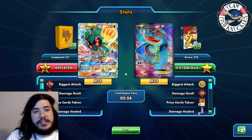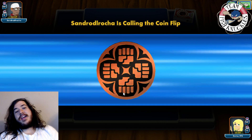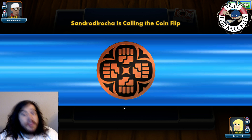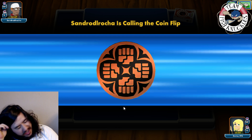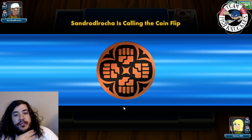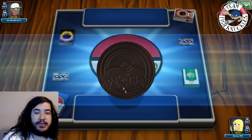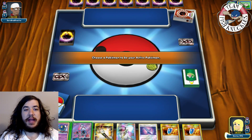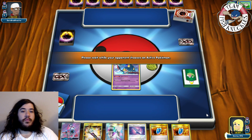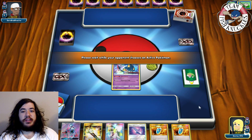Game two: we're playing against someone with a Volcanion deck — Volcanion is weak to Water so we can hit for weakness, punching for 60. We want to go first as always. We start with a Seviper in the active and consider using Lele into Skyla into Ultra Ball for a Seismitoad, but we don't want to waste a VS Seeker next turn.